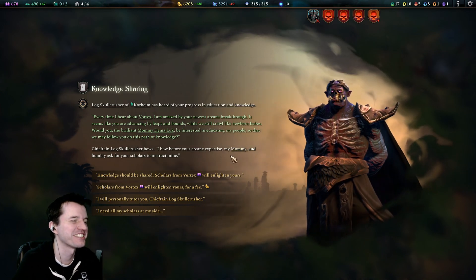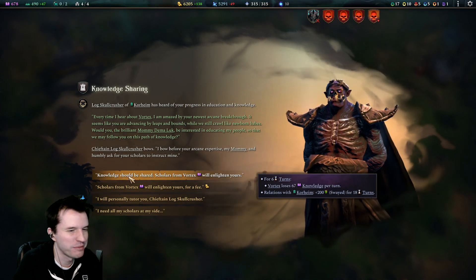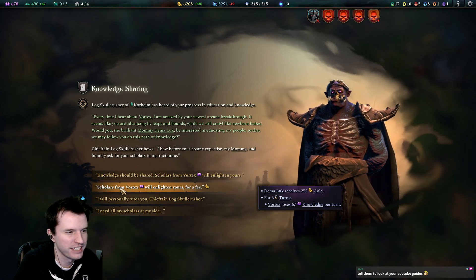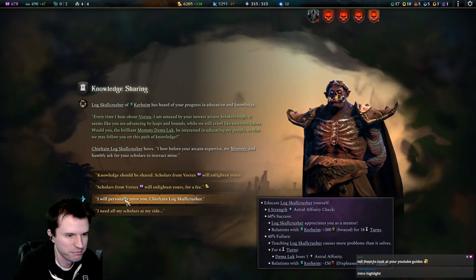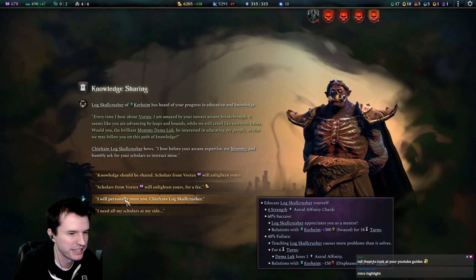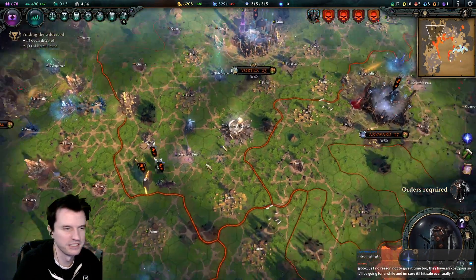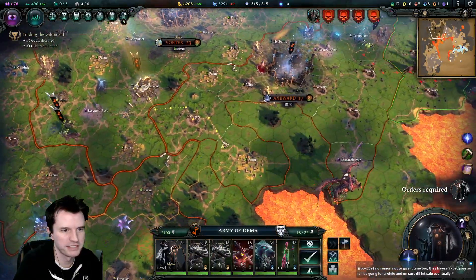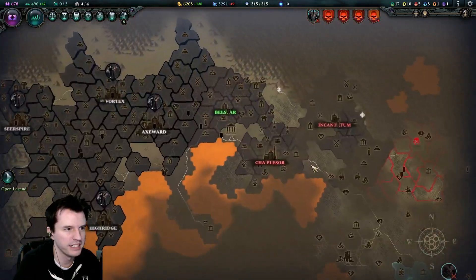You want mommy to teach you, huh? Options: give up knowledge for six turns to gain relations, scholars from Vortex will enlighten yours for a fee, or personally tutor — 40% success chance, 40% chance you make everything awful. None of this, sorry no. I think our last objective on this map is to go find this blue cat guy and beat him up.